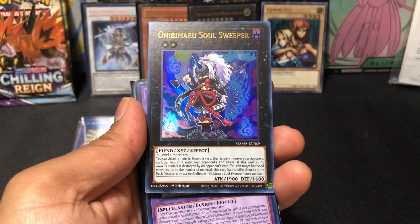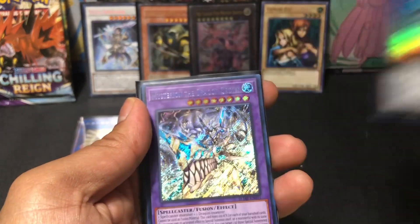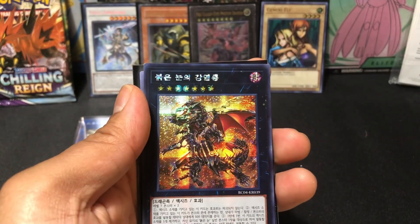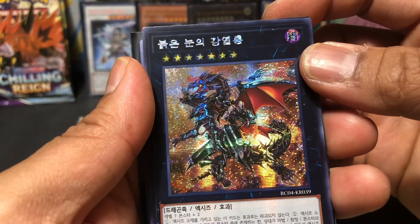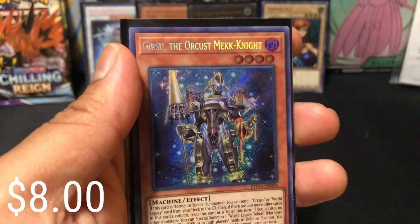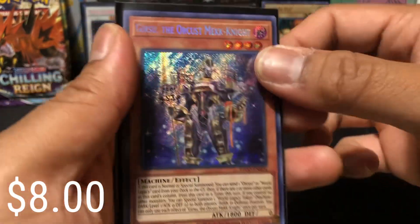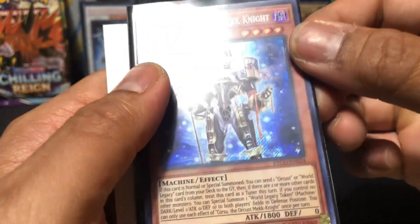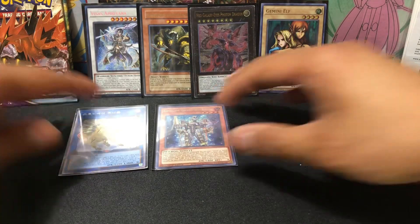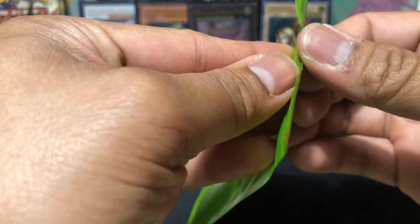Royal Straight. Soul Sweeper. Dragon Crown. Red Eyes Flare Dragon — Secret Rare. That is sick. And a Secret Rare Gershu the Orcus Mech Knight — freaking sick. I wonder if it's worth anything. I don't know until after I open them or after I do editing, and then I can see the prices of the cards.